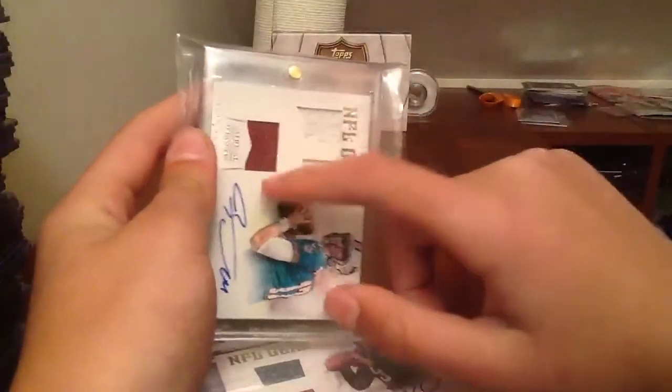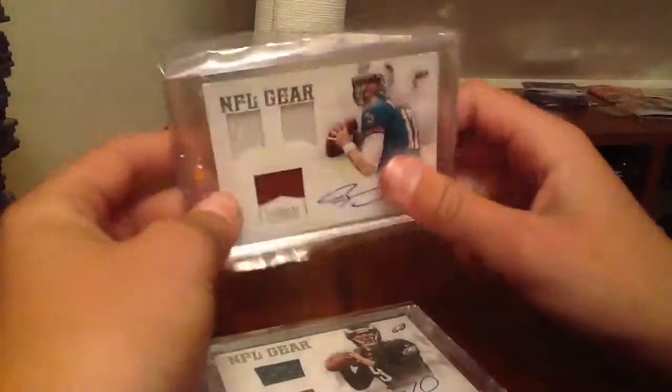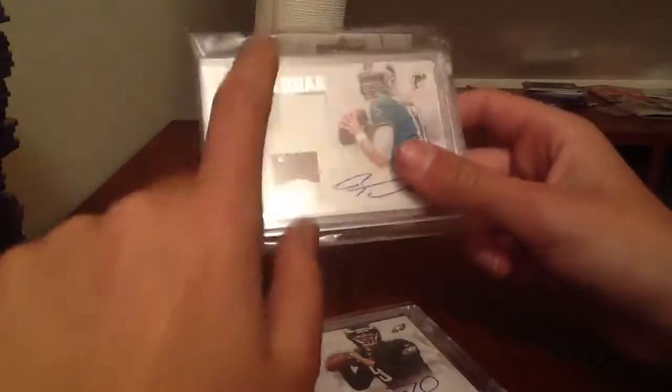Whether it's the RPMs that go like this, with the jersey — the big jumbo jersey — and the autograph down here. Or the ones where it's like the two jersey and the ball and the autograph, or jersey ball autograph, or like the quad autograph, or even just all relics — like if you have the quad relics.